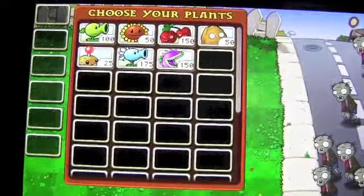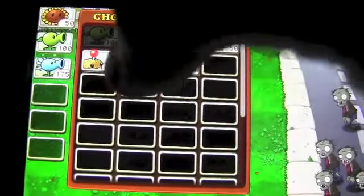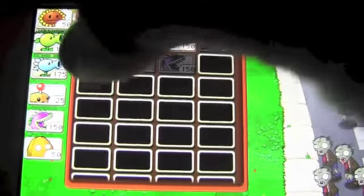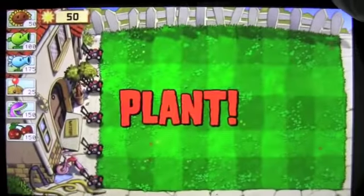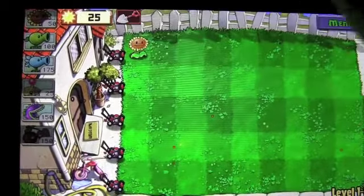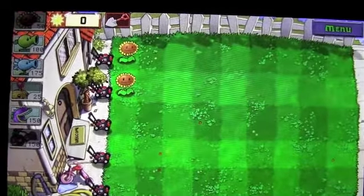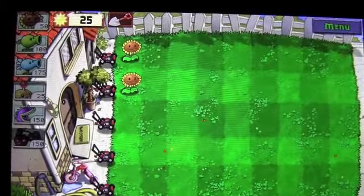Now that we don't have enough slots for all of our plants, we have to choose them. Sunflower, Peashooter — pretty much these guys. Which one do I not want? Walnut I'm not going to use all the time, but I want to use the Potato Mine and Cherry Bomb, because Cherry Bomb just makes the fights quicker, so I can get on to the next level and make these videos short.